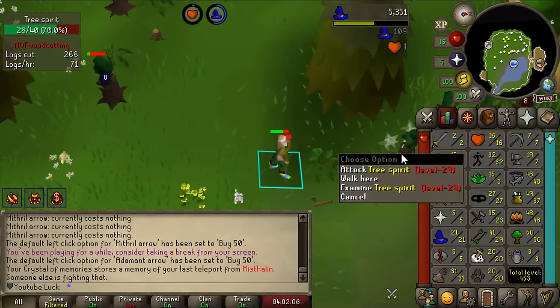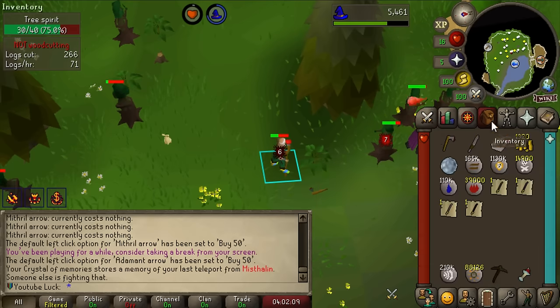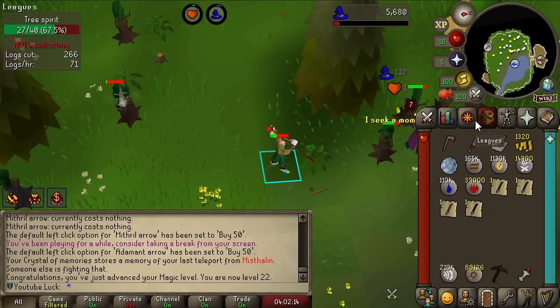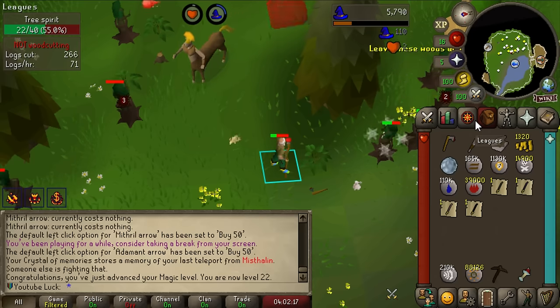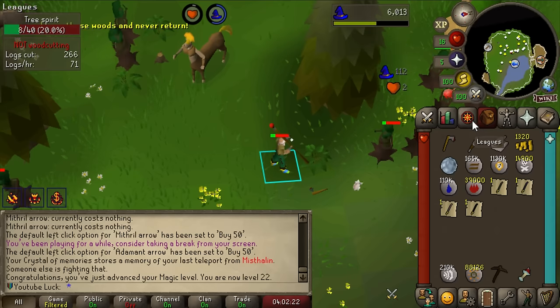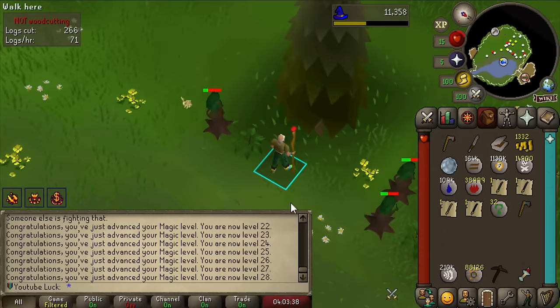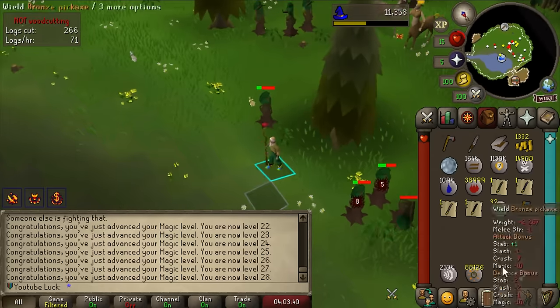Now it's the perfect time to try to get a rune axe from these tree spirits. The higher your combat level the more health they have, so right now while I'm low combat it's ideal. I think it's a 1 in 35 chance at the rune axe and it's one of the only ways I can get one in my areas since Bob only sells up to steel. We actually just got it in like three kills - thank you game!